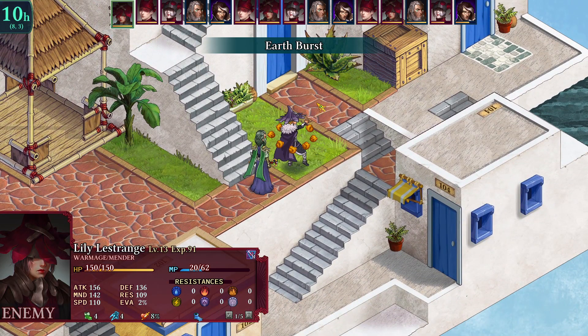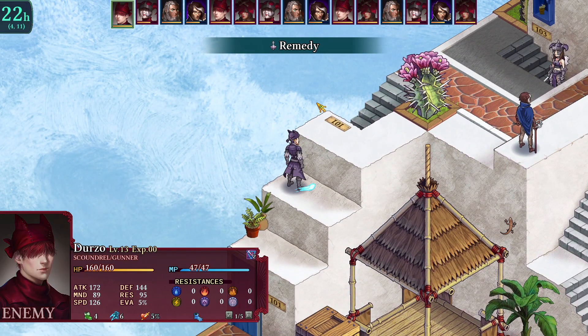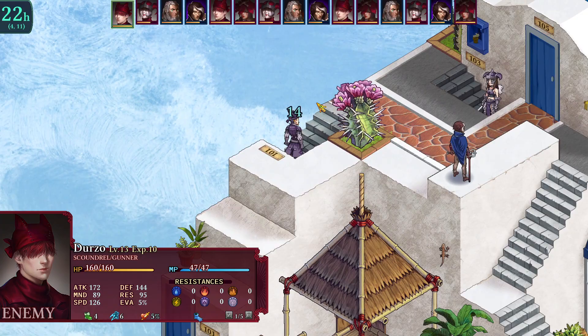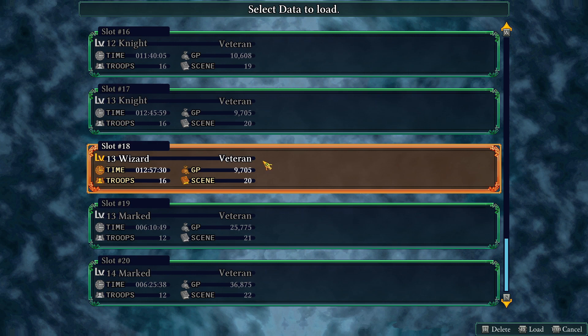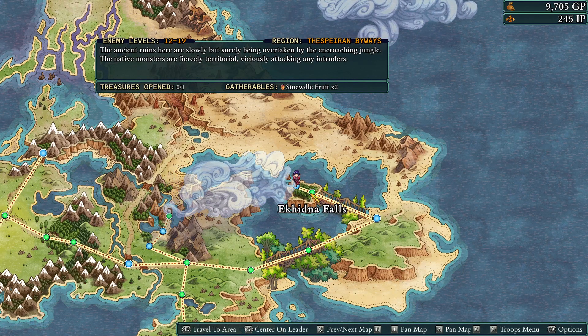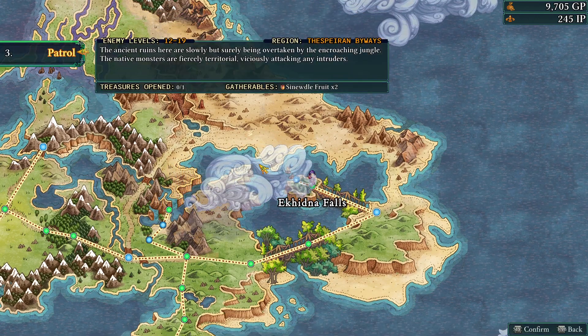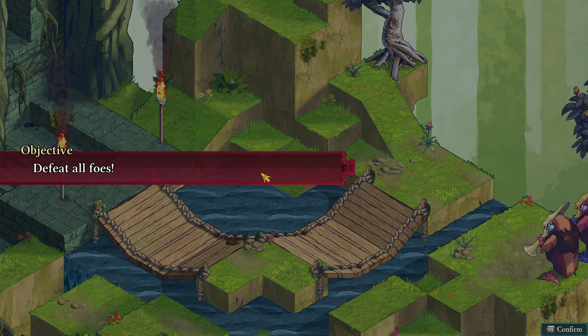We might have to patrol first and level up a bit — I think that's the problem. Let's go ahead and do that. Let's go slot 17 — or was it 18? Actually, instead of doing that, let's go ahead and patrol. Levels 12 to 19 — let's try to patrol this area and get some skills up before we tackle that battle.